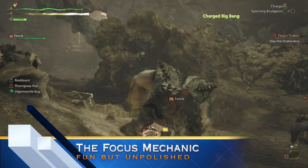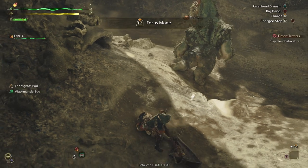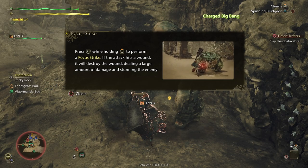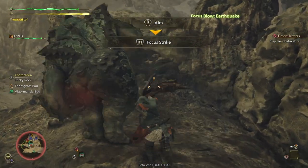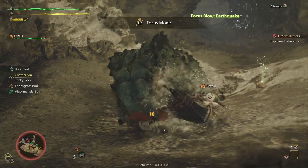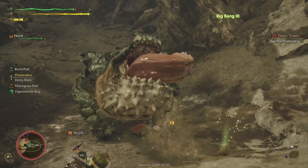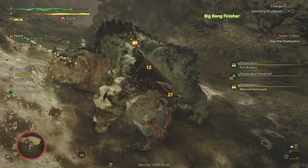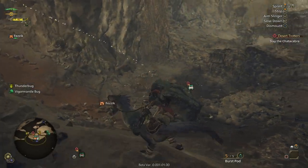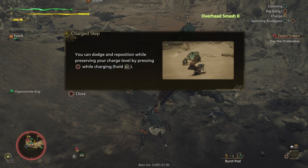First and foremost, let's talk about the focus mechanic. It allows you to focus in on a monster and actively see specific parts that you want to be targeting. It's nice in theory, but the reality is it's still pretty clunky — zooming in on a monster to find a wounded spot is functional, but a lot of times that wounded spot wasn't anywhere near the parts I was focusing on. I'm a hammer main so I'm always going for the head, and most of the wounds were showing up in the back half of the monster. Overall, the focus mechanic seems a little bit half-baked — it doesn't give you a specific feeling of actually focusing on a part.